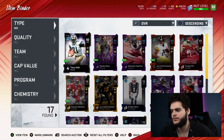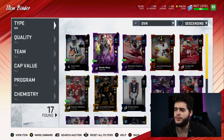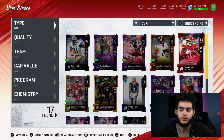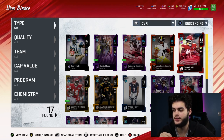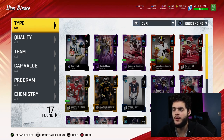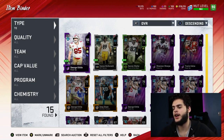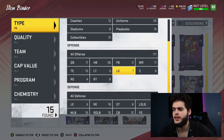At wide receiver we have Torry Holt, Randy Moss, Hopkins, JuJu Smith, and Tyreek Hill. I haven't bought a single wide receiver off the auction block this year — they're all free, power-up cards, or pulled from a pack. Hopefully in the near future I'm hoping for some overpowered dominant wide receiver card. At tight end we're still rocking George Kittle. The only way I switch is if there's an overpowering Tony Gonzalez or Shannon Sharpe, but I just want the LTD Kittle. I love this card — he's there to stay.